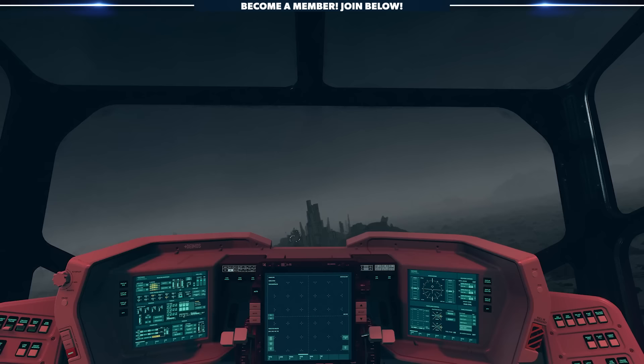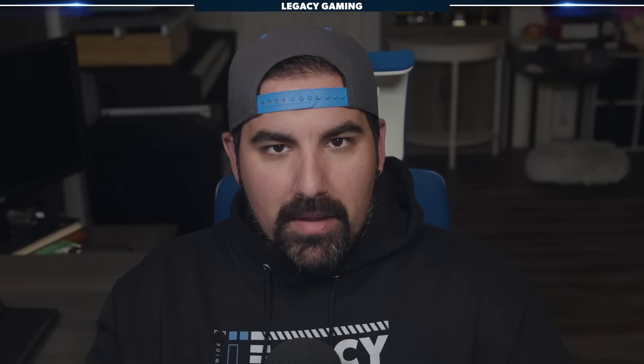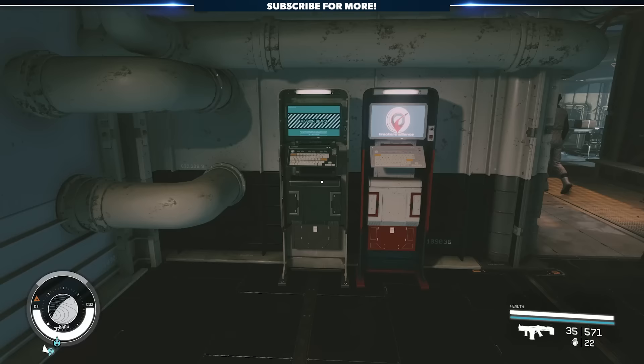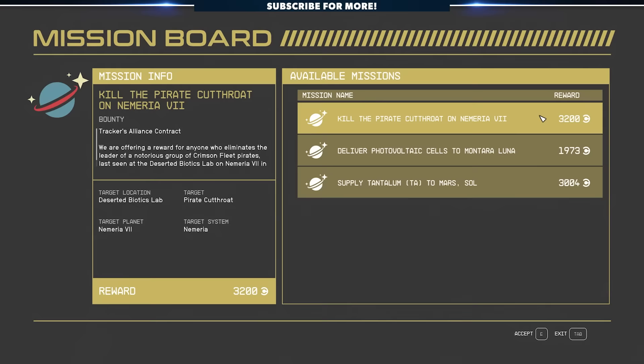Once the Great Beyond opens up, it's hard — almost impossible really — to figure out what to do first. Do you tackle the main story, maybe join a faction, or better yet, start tweaking your spaceship? All of these are great, but in order to get OP early, we really need to do a little legwork and set ourselves up for success. Enter the Mission Board, a great little kiosk that offers up some simple quests in exchange for credits. It can seem mundane, but each of these quests will reward you with a few thousand credits, and at this point in the game, that's quite the windfall. The real goal here is to scrap together enough coin to buy yourself a new weapon.